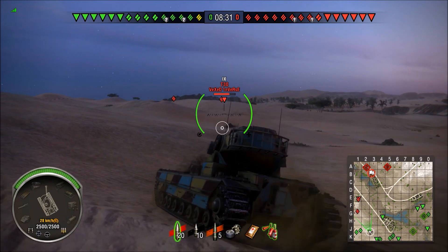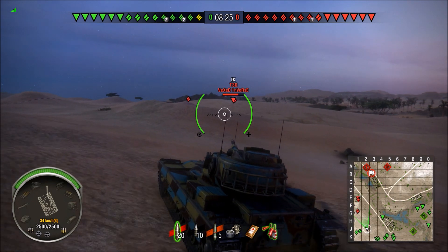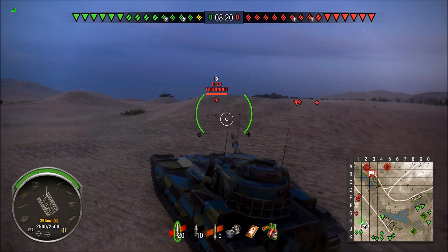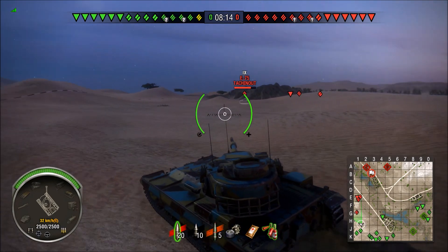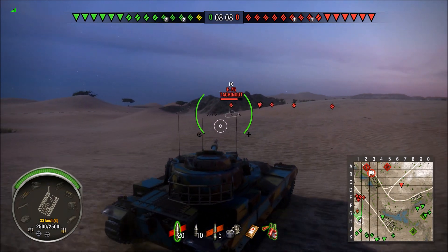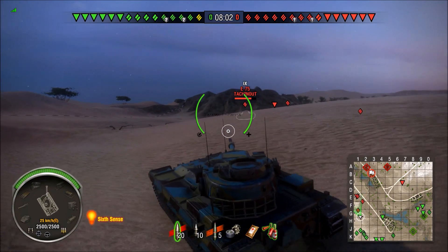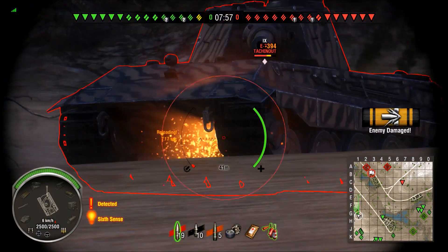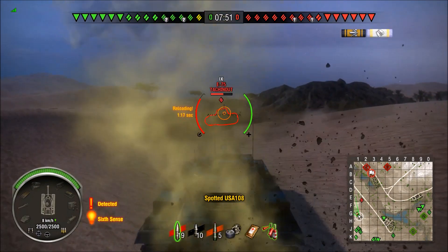Sand River is by far my favorite map in the entire game. It's one of those maps I've been playing so long that you know all the little tips and tricks spots where you can outplay your opponents. Usually when I'm playing in a platoon on the assault variant spawning in the south, we push right up the middle through the river to the F4-F5 area and you're pretty much already in the base, able to shoot all those people at E1-F1 and they can't really do anything about it because they're hull-down.